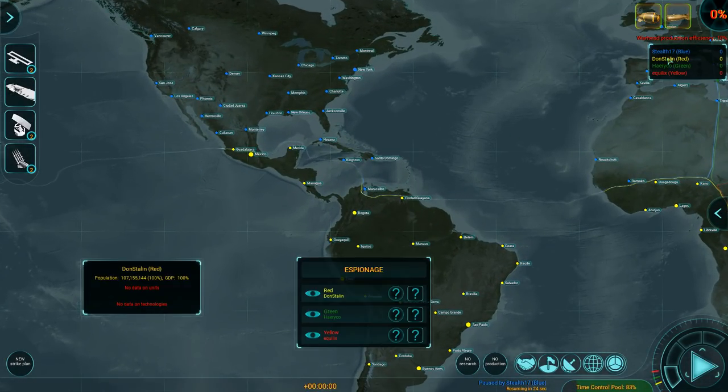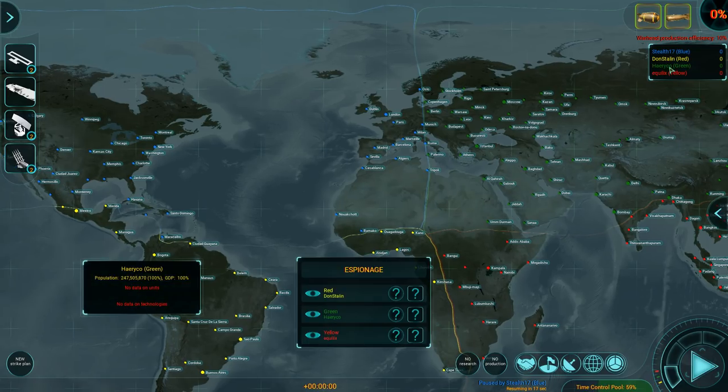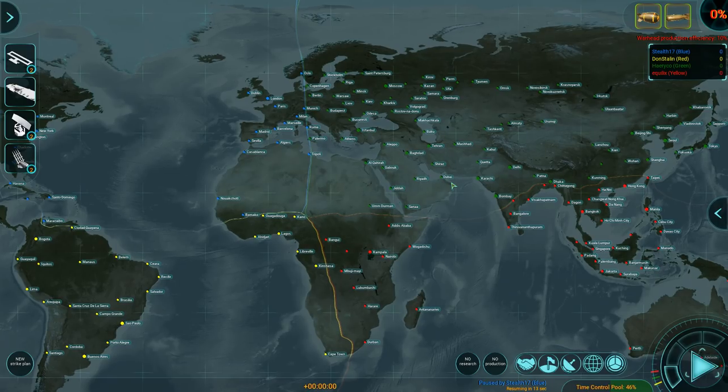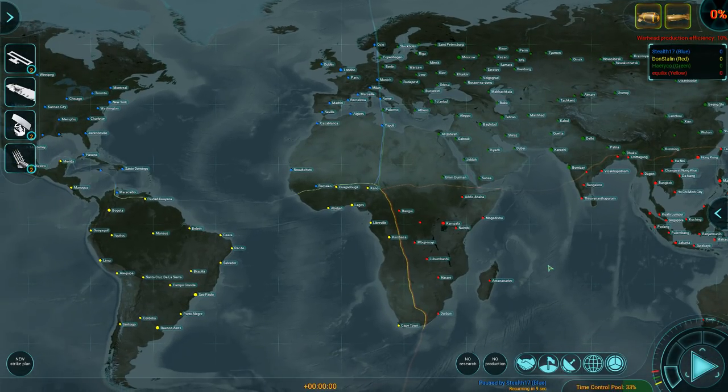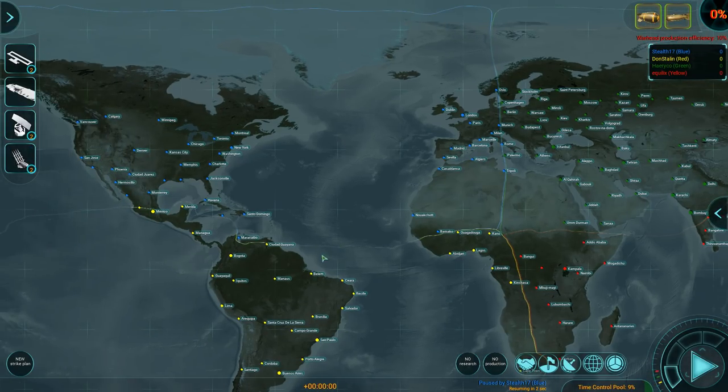I am with Don Stalin over here, we got Hyerko over there, and Equilix down here. This is so confusing — it says red, but why is he yellow?